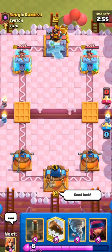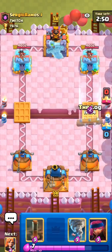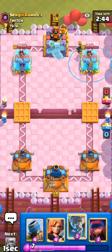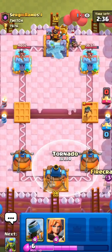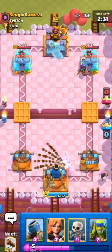Hopping into the next match — we're going to be up against Sergio Ramos. I think this is the same guy I faced in the last video, so he'll probably be playing mega knight, which should be an interesting matchup. By the way, I did switch to spear goblins in this match because I was facing some expo decks and even though you have earthquake in this deck, expo is actually not that easy especially when you have mega minion.